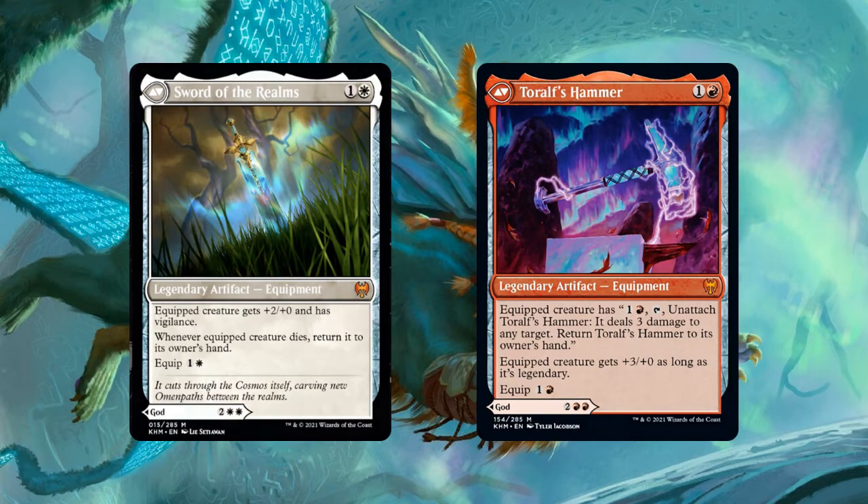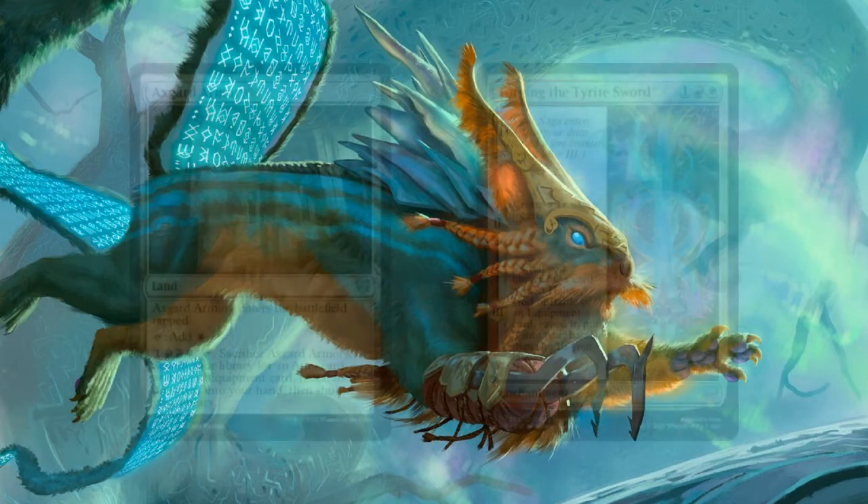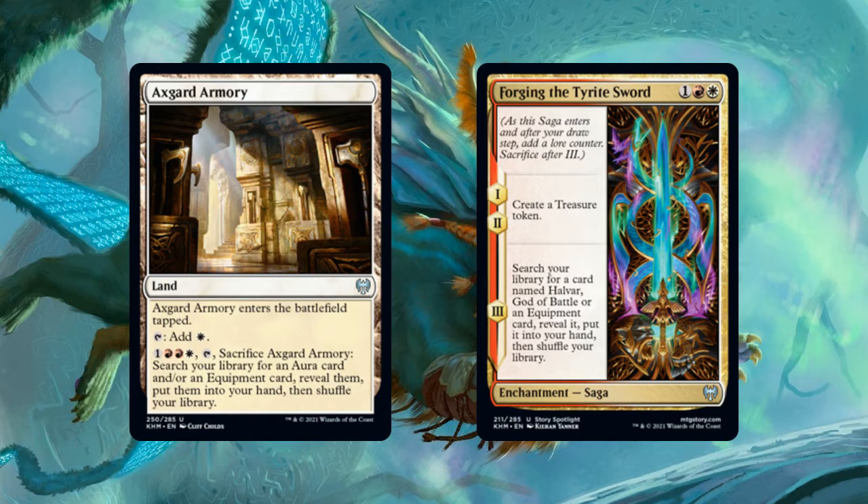In terms of equipment support, we've got Axguard Armory and Forging the Tyrite Sword, both of which tutor for an equipment. These won't generally be your best tutors though. Axguard Armory is a land that makes you pay effectively five mana on top of sacrificing itself to tutor for an equipment, though it can also find an aura if you're playing a deck that uses both. Forging the Tyrite Sword only costs three mana, and two of that will be refunded by the treasure tokens it generates, but this is a saga so the tutor effect will be delayed by two turns generally. So it's cool to have more equipment tutor options, but these will generally be limited to budget builds or very specific decks.